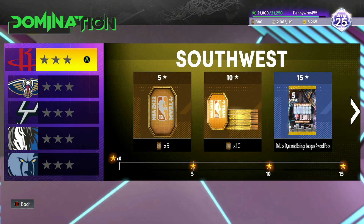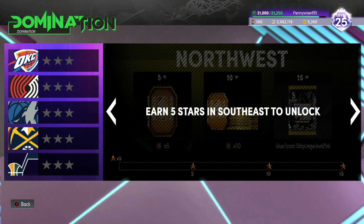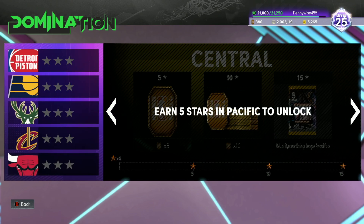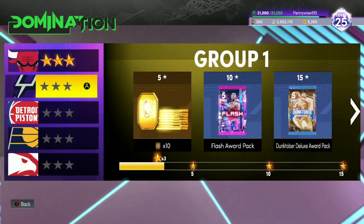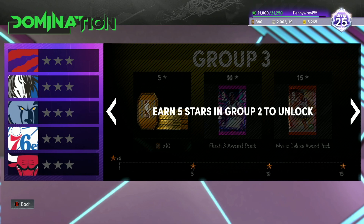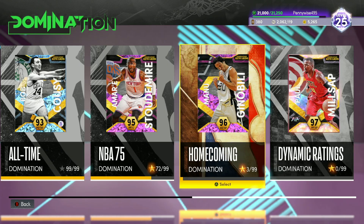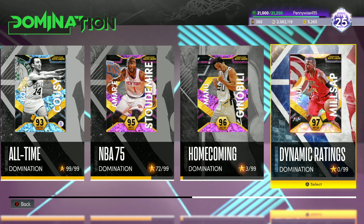Dynamic Ring Domination gives 15 tokens per division — 15 times 6 is around 90 tokens, putting you at roughly 120 tokens by the end of that domination. Homecoming Domination gives another 10 tokens per division, so about 60 tokens total. Just from playing these three dominations together you can make around 500 tokens, which is definitely worth it in my opinion.